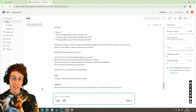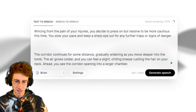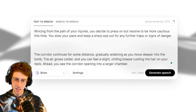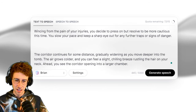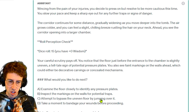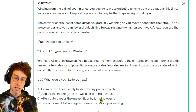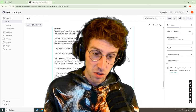I know that we tried to die in the last videos but this time I'm hopefully not that eager to die. The corridor continues for some distance, gradually widening as you move deeper into the tomb. The air grows colder and you can feel a slight chilling breeze rustling the hair on your neck. Ahead you see the corridor opening into a larger chamber. Your careful scrutiny pays off — you notice that the floor just before the entrance to the chamber is slightly uneven, a telltale sign of potential pressure plates. You also see faint markings on the wall which could either be decorative carvings or concealed mechanisms.